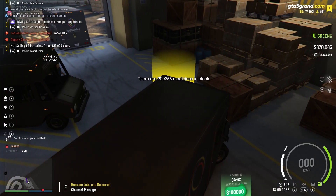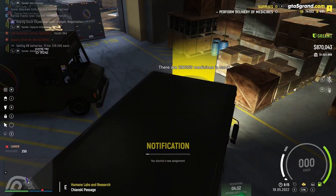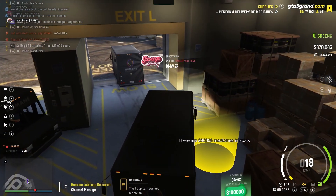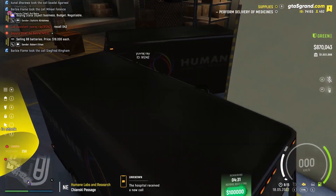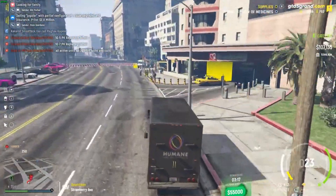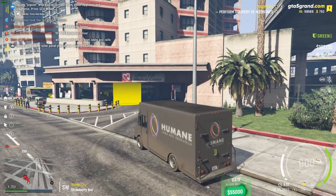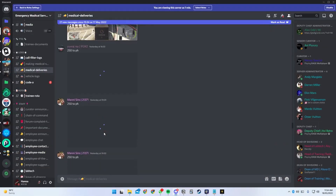Make sure before you leave, you have your supplies task activated — go to M, organization, then supplies. You can do this task once a day. Before entering the big yellow circle at PH to complete the delivery, make sure to first park here and take a full screenshot of your screen. We would like to see the amount of medical supplies at the bottom left, which should be at 250, your ID on the top right, the time at the bottom right, and that you're next to PH.